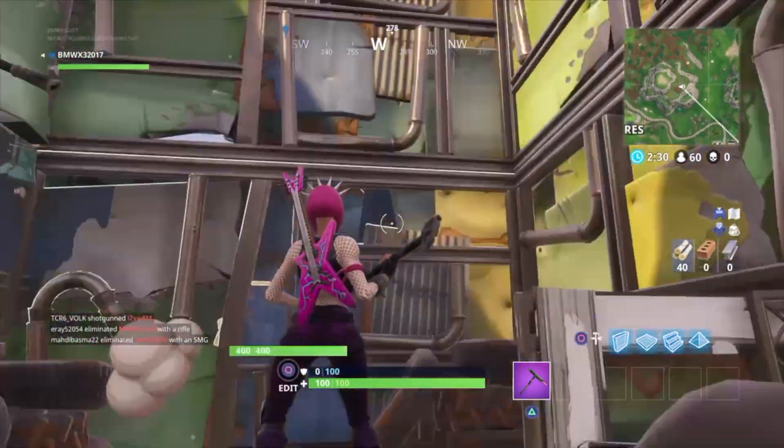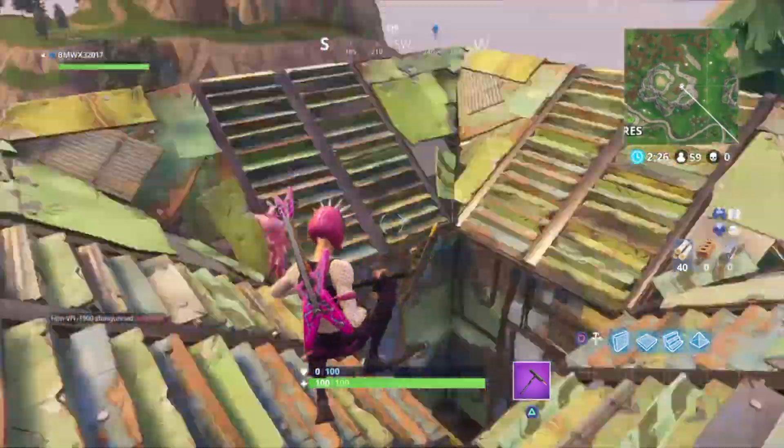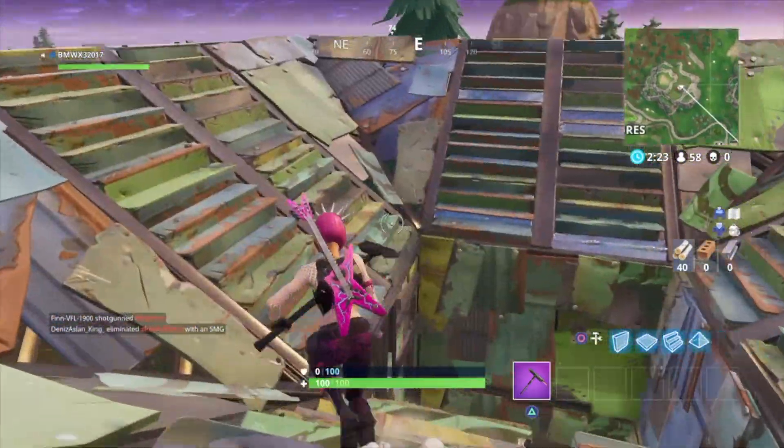This is how the fort looks from the inside. You've got these tires you can jump on, a small door down here, and stairs going up. I think it's nice, but in my opinion it's going to be overpowered.